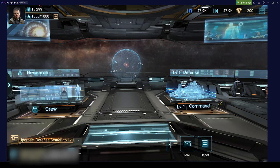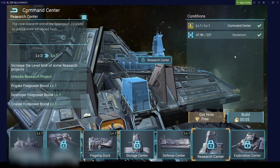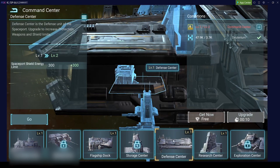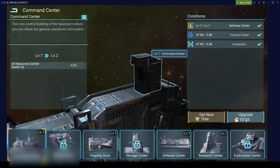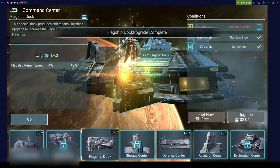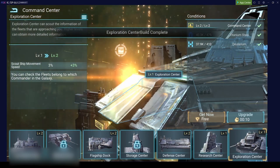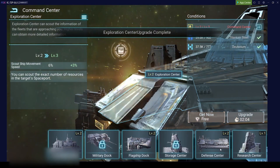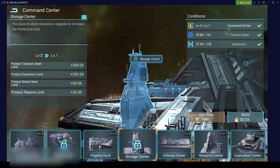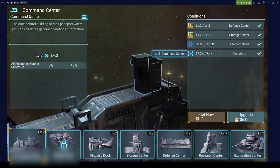Right now I'm here directly after the tutorial. The first thing I want to do is get a research center. To get the research center we can just click 'get it for free' - that's great. As long as your build time is below five minutes you just click there and get it for free. Go through these things and get everything for free at the beginning. As soon as the time gets over five minutes you will need to pay in Corium.